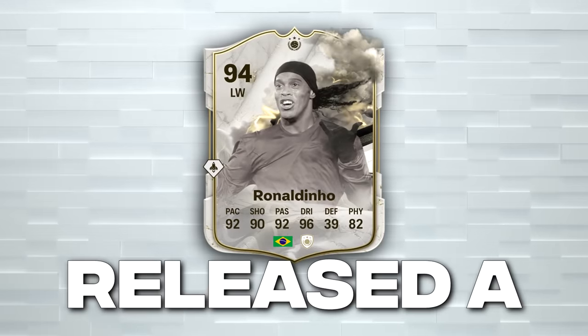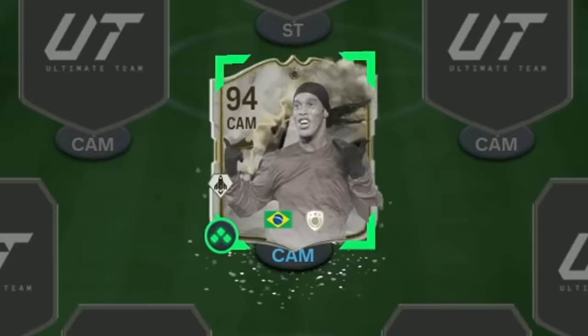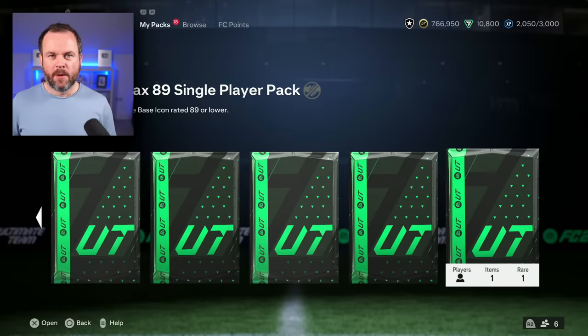EA have released a Thunderstruck Ronaldinho, 94 rated. Look at the dynamic image - I've bought him for nearly 12 million coins. Let's put him in the team and get his teammates using the wheel. Our formation for today is actually not a bad one, as Ronnie can stay up front before we use the wheel.